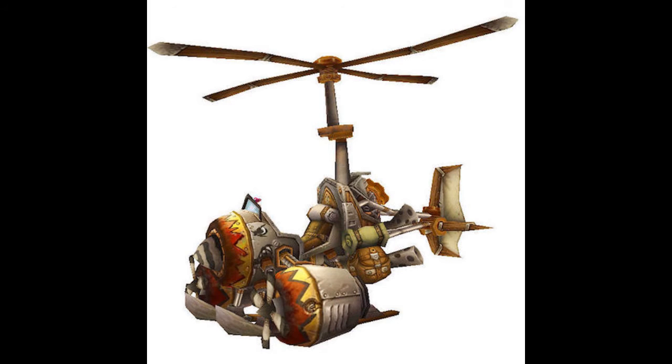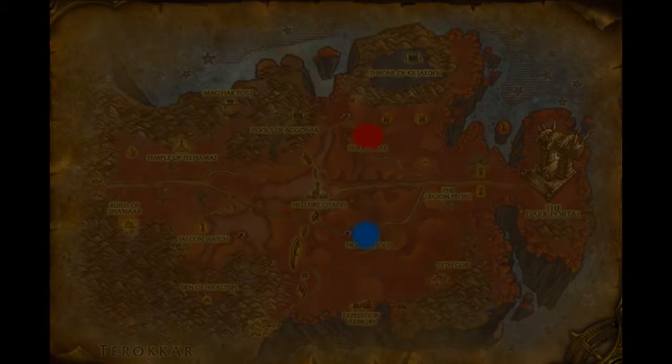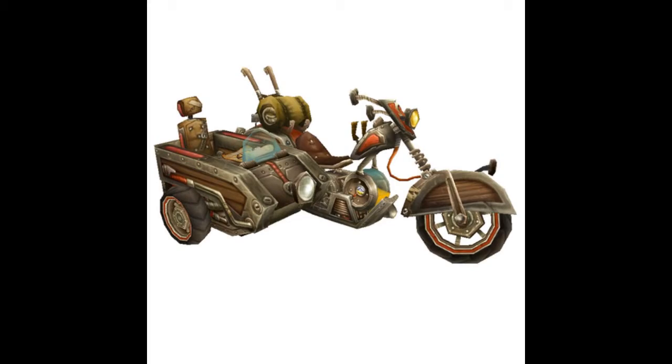Next up we have the Flying Machine and Turbo-Charged Flying Machine. The Flying Machine schematics are available for purchase from your Outland engineering tutor at level one, with the schematics for the Turbo-Charged Flying Machine available at level 75 Outland engineering.